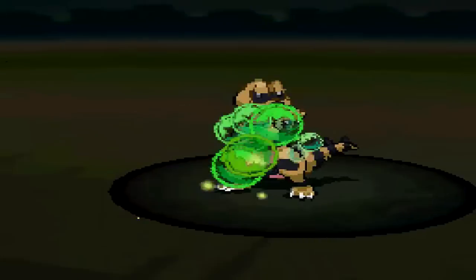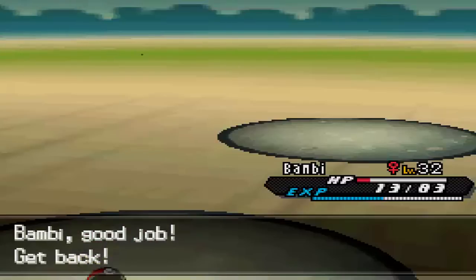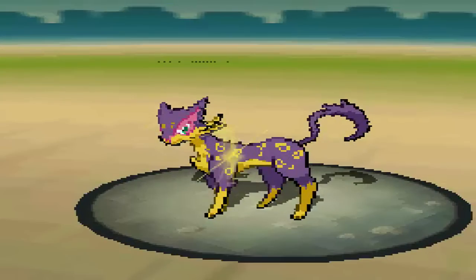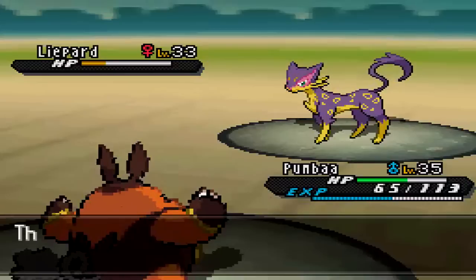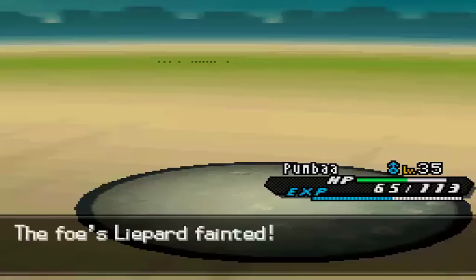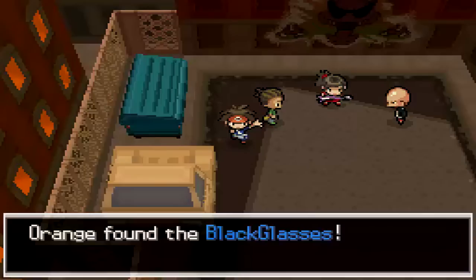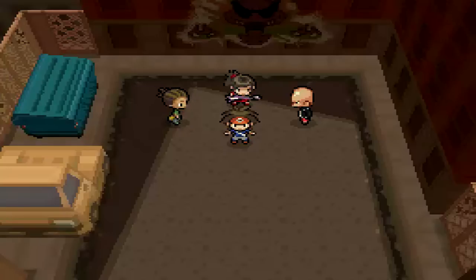The last gang member has Intimidate — not great, but Energy Ball takes care of it. She kept stalling with Hone Claws and Fake Out, making the episode a bit longer. But in the end, we won — we're the new boss of the Castelia gang! That's probably the greatest accomplishment in this game so far. Thanks for watching this episode, and see you all next time.